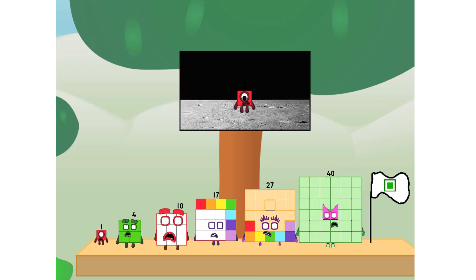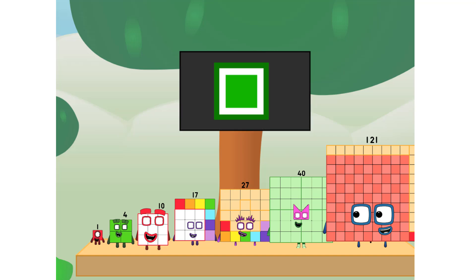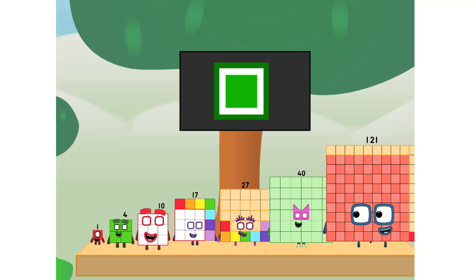Number one, we have a problem. I forgot the flag. Don't worry little one — I'll take care of this. One. And the promise: no rockets. Square power only.